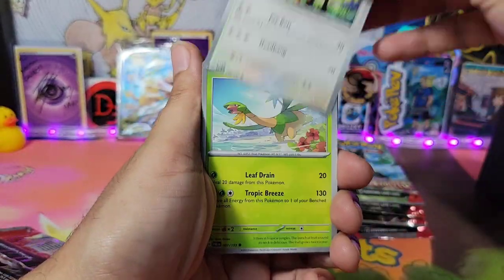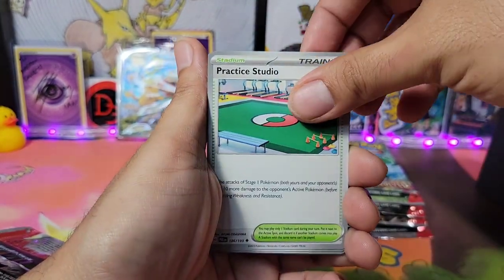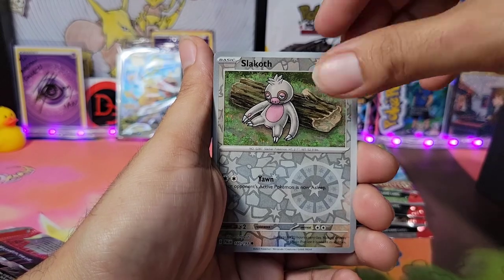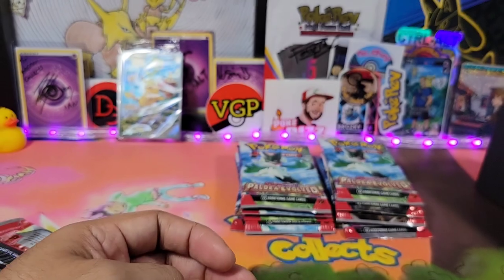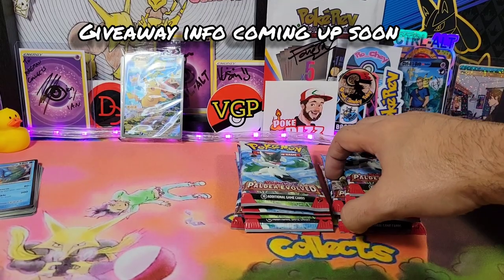Alright guys, here we go with the Girafarig, Tropius, Great Ball, Hoppip, Tauros, Practice Studio, Floragato, Snover, Slakoth, and the Holo Gyarados. There you go. Stick around — I will let you guys know how to enter the giveaway that I'm doing for this video.